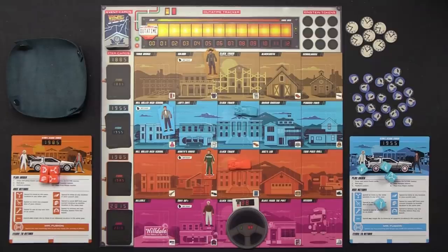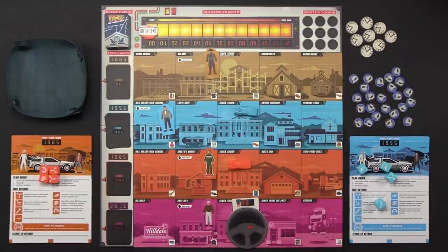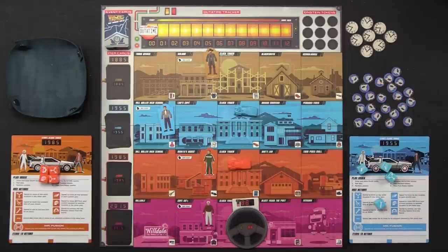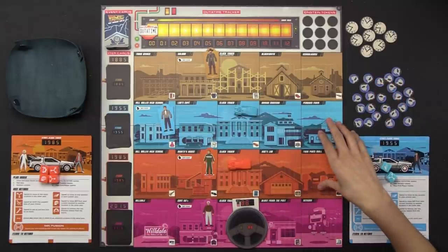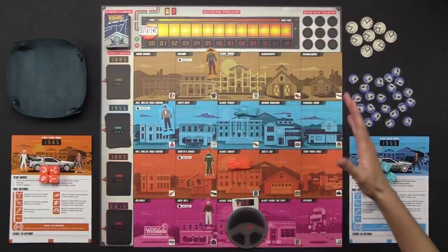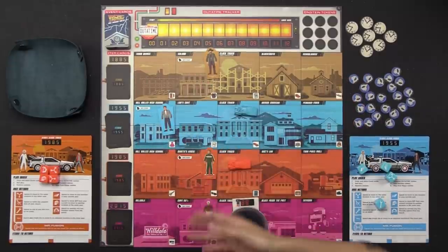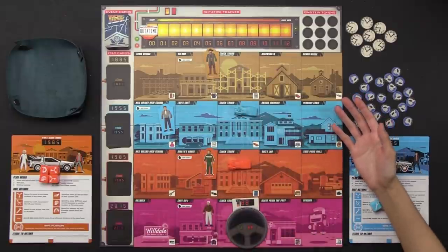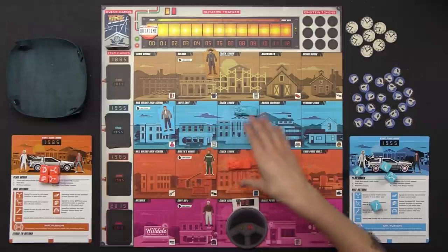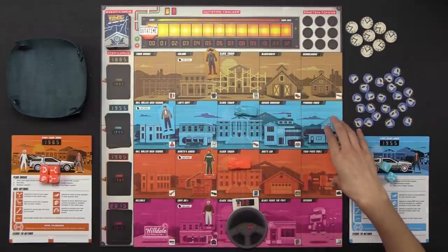If you'd please direct your attention to the center of the table, we have our time paradox board. This is set in the trilogy and there are five different locations. Each column is a specific location in Hill Valley. We have the high school, Lou's Cafe, Clock Tower, the Brown Mansion, and Peabody Farm.